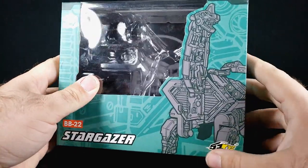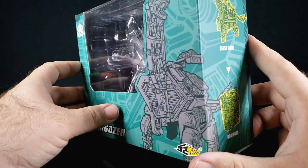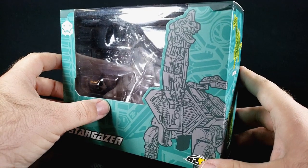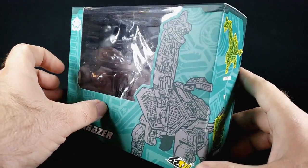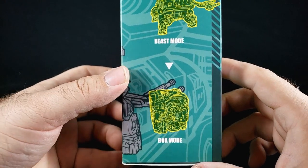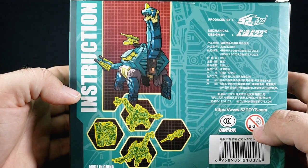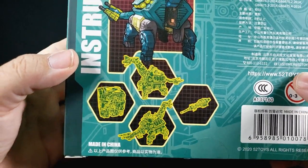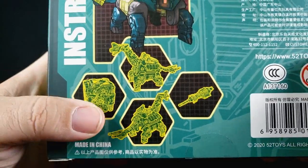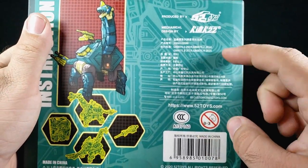As usual you get a color-coded box with a nice schematic drawing of the insides and stuff — pretty cool. On the back you've got Beastomodo and Boxomodo, and the actual drawn-out version of those, which looks great.